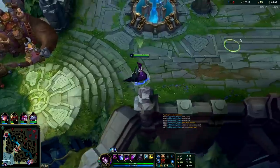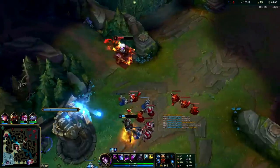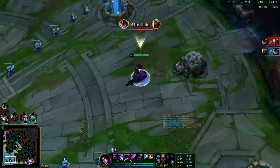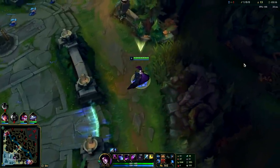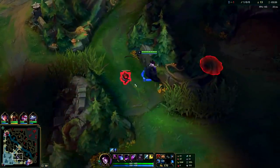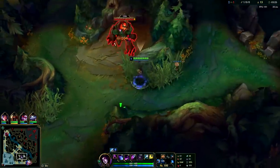We'll get our blue, smite it, get a pink ward and we're good to go. With this setup, since you have Glacial Augment, you want to make sure when you gank people — not only do you want to come up behind them, but you want to hit them with autos before you Q them. Once you have them super slowed in point blank range you can hit them with a Q and it comes out so fast that they usually won't flash.